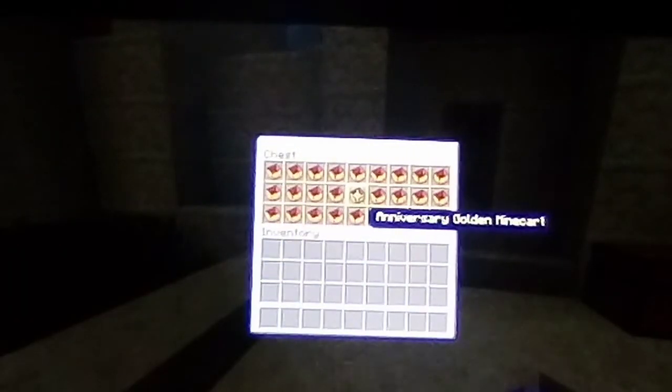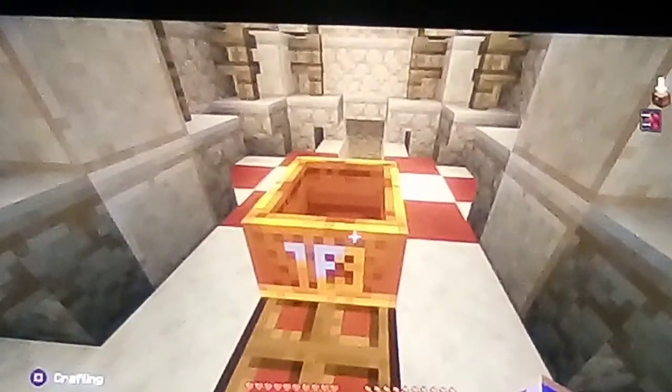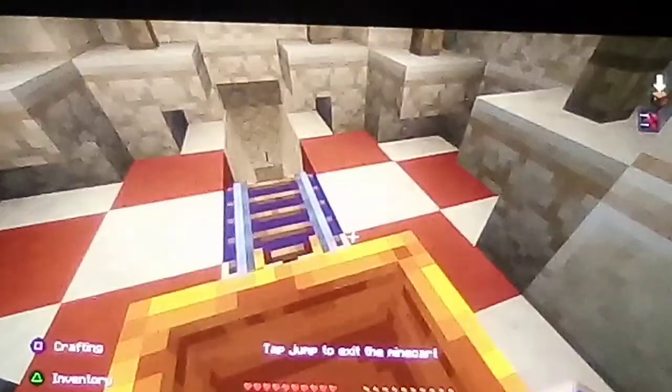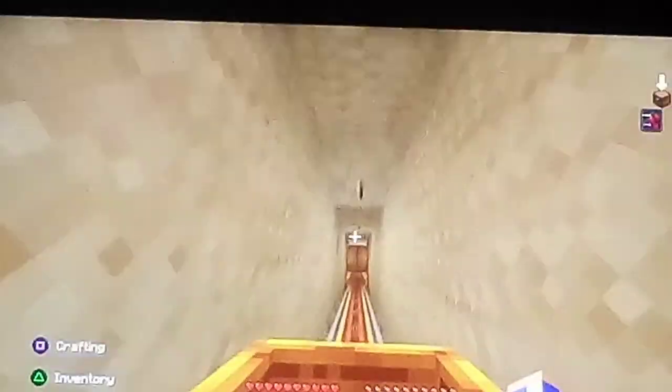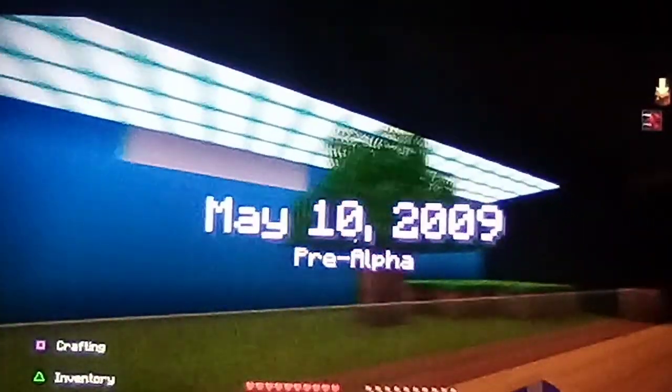Here's the Anniversary Golden Minecart. We'll just put that right there on this rail, turn around, and go down. It gives you a little bit of a storyline of the different maps of when Minecraft was first created. As you can tell, May 10th, 2009, pre-alpha.